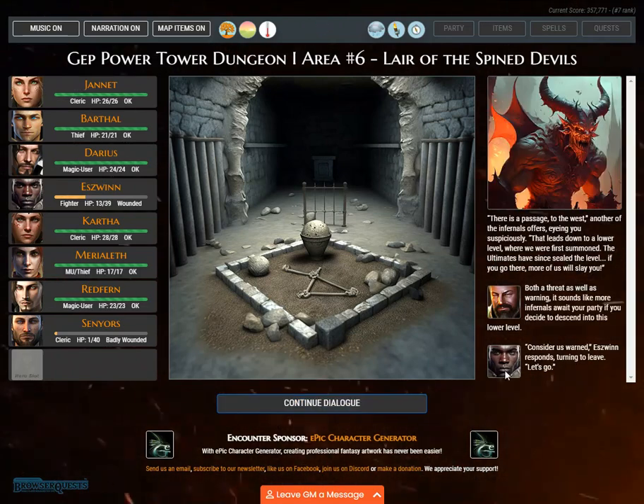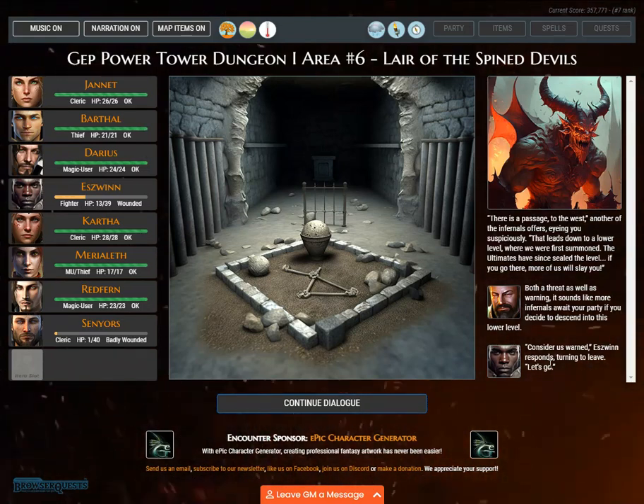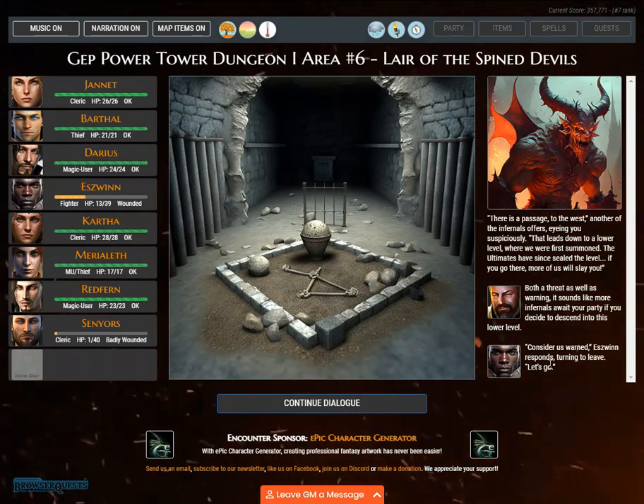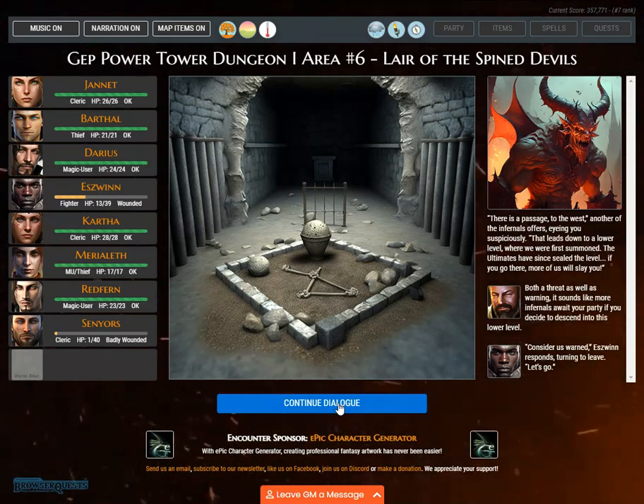'There is a passage to the west,' another of the infernals offers, eyeing you suspiciously. 'That leads down to a lower level, where we were first summoned. The Ultimates have since sealed the level — if you go there, more of us will slay you.' Both a threat and a warning, it sounds like more infernals await your party if you descend into this lower level. 'Consider us warned,' Eswin responds, turning to leave. 'Let's go.'